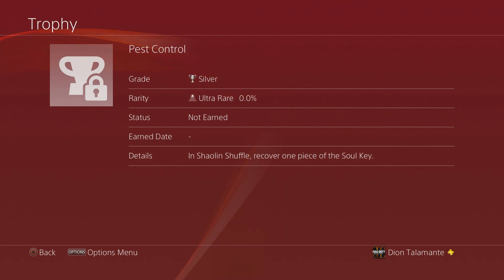Next is Pest Control. In Shell and Shovel, recover one piece of the Soul Key. So we're back to that Soul Key stuff — of course, this is the main Easter egg. Can't wait to figure that thing out.